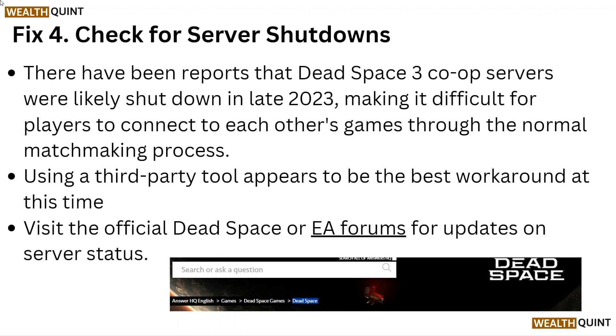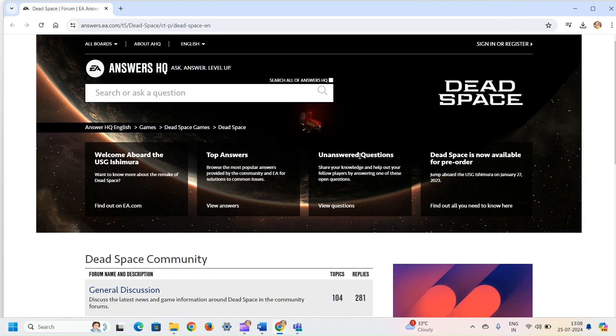Fix 4: Check for server shutdowns. There have been reports that Dead Space 3 co-op servers were likely shut down in late 2023, making it difficult for players to connect through the normal matchmaking process. Using a third-party tool appears to be the best workaround at this time. Visit the official Dead Space or EA forums for updates and server status.